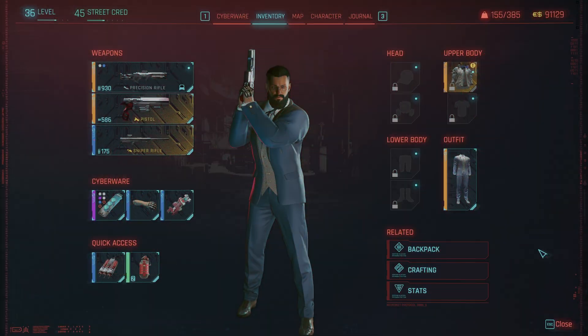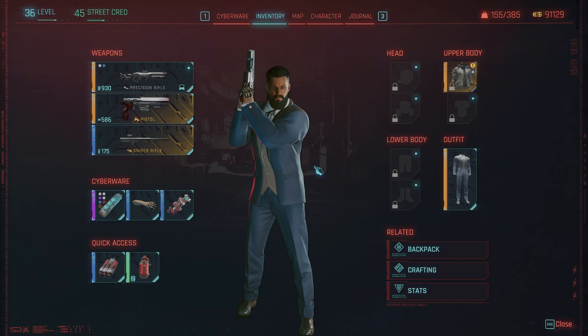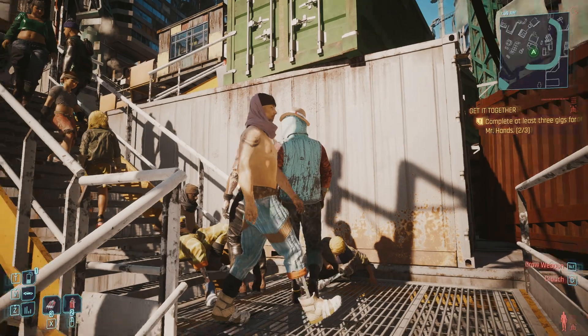This is my theory on how they built the cyberware system in Cyberpunk 2077. Let's start with V before any of the chrome, before any of the upgrades. V is just human. In software terms, that makes V a concrete component. Base model, factory settings.